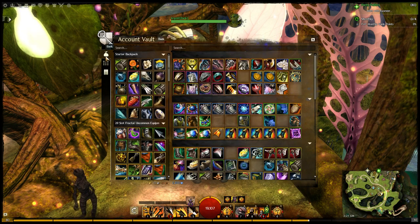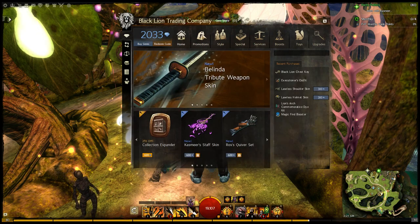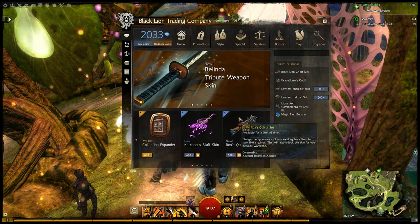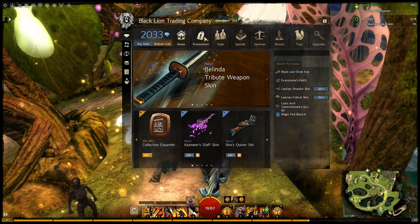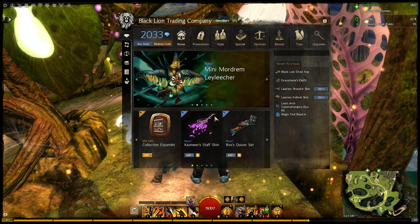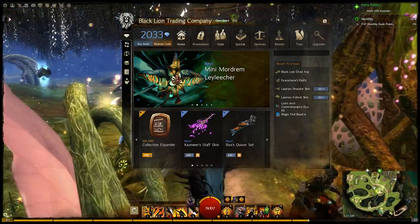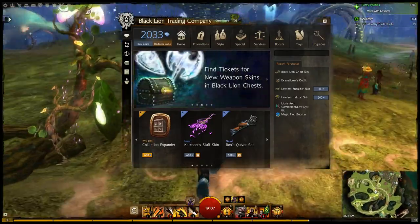A lot of these weapons — all these weapons are priced the same. They are 700, or is it 600 gems for the weapons. A little bit pricey, but when you compare it to the cost of getting Black Lion tickets for some of the other weapon sets, that's probably a pretty good deal.